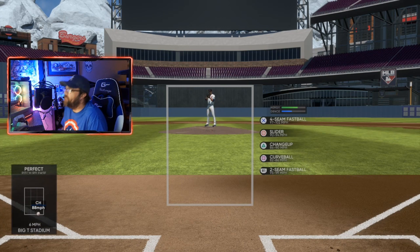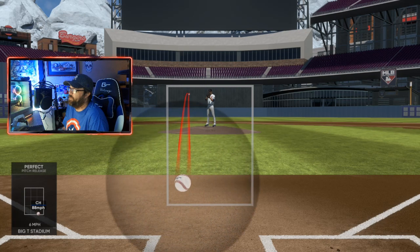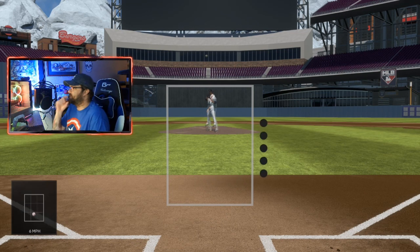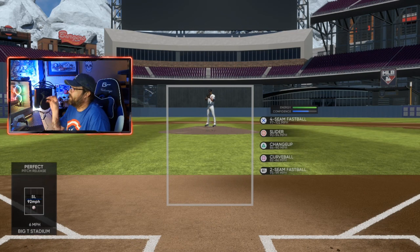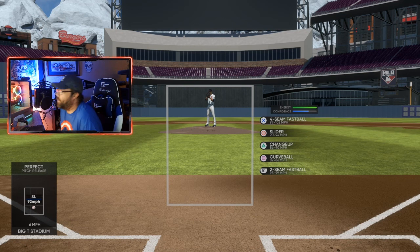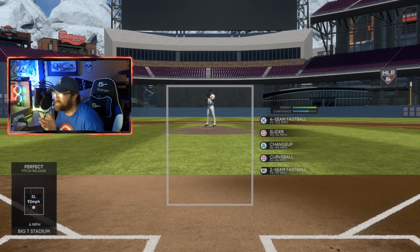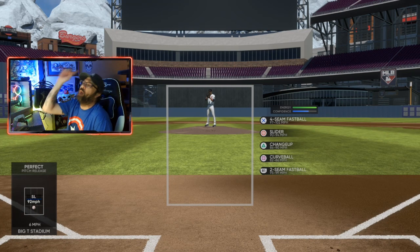The slider is going to be great. Against a left-handed hitter, you can bust the slider into their back foot — bring it across the hitter, making it look like a strike the entire time until it drags across. This is also why I like this camera view when pitching: you can see exactly what the batter sees and how to manipulate them.